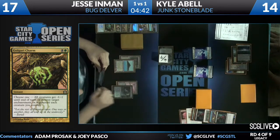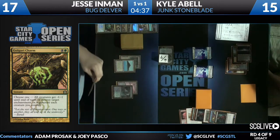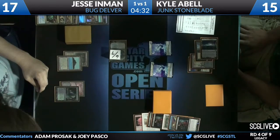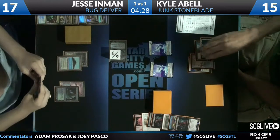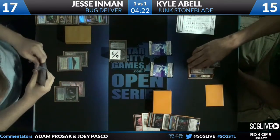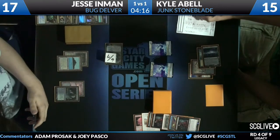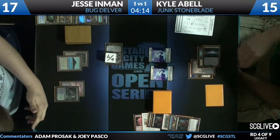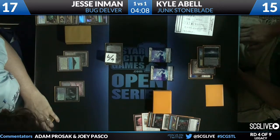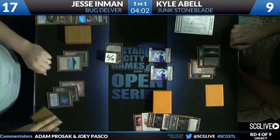Here comes the Tarmogoyf from Jesse yet again — this time at full six power, seven toughness. Just to clarify, Kyle is at 15 — good call. He's deciding whether or not he wants to block this Tarmogoyf. That Golgari Charm didn't only affect Kyle's side of the board; Jesse's creatures got minus one, minus one as well, so it was just a five-power Tarmogoyf that got in last turn and knocked Kyle to 15. Kyle falls to nine.